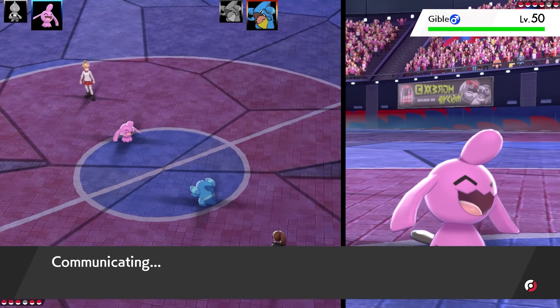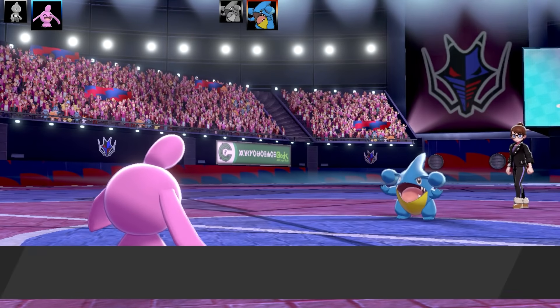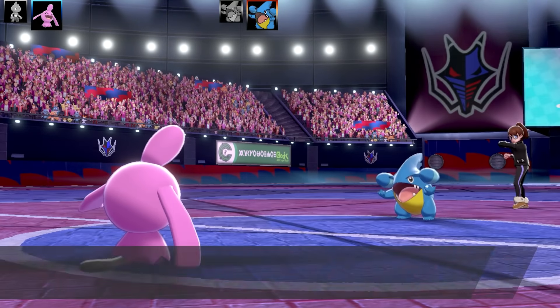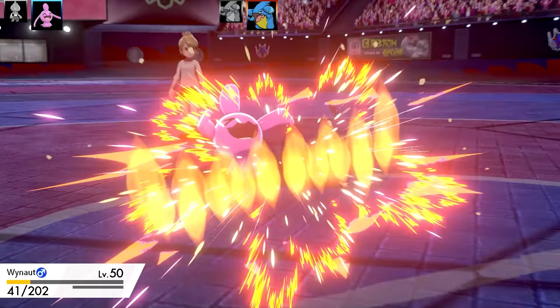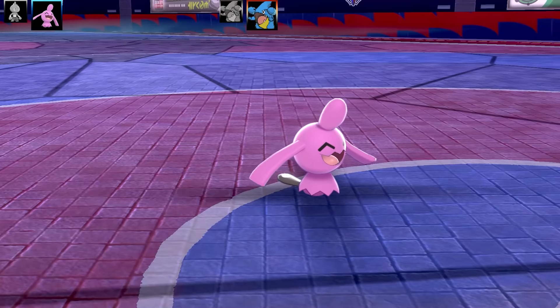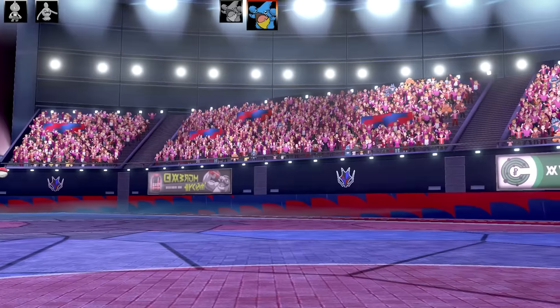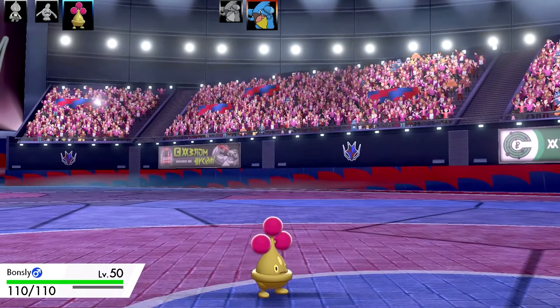Against this Gible — it's a full Gible team by the way — I wasn't sure what to do. I thought it might be a physical set so I went for Counter. I was right, but I got flinched. The Gible goes for another Bite and that's the end of my Wynaut. I would have liked to get Counter damage off, but it wouldn't have taken it out anyway. Next I'm going to use Bonsly.